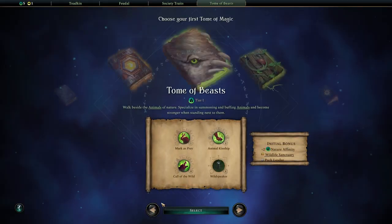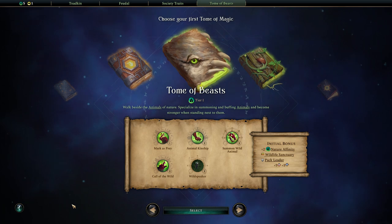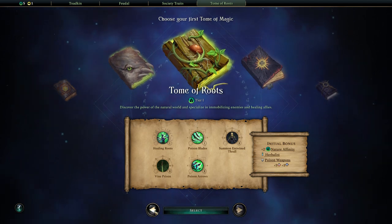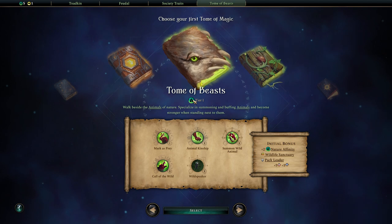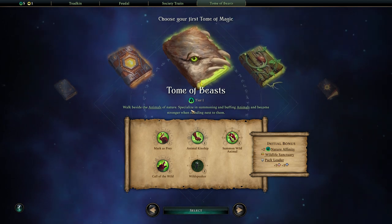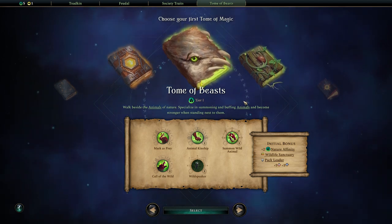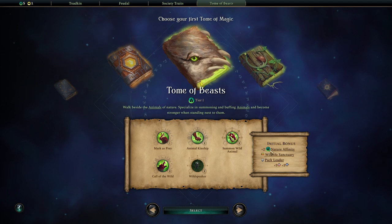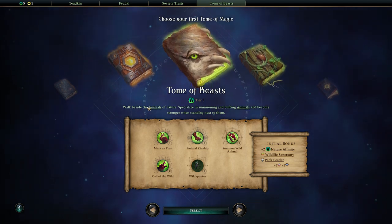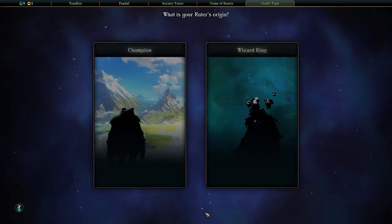The frogs - obviously, why wouldn't they be? Now we choose our first tome of magic. The tomes of magic are basically tech trees as you know them elsewhere, and you basically walk through them. You don't get through all of them, but some of them. It makes sense to pick something aligned with what you have. At this point we have three green - one from feudal, two from adept settlers and adept seafarers. Going the green route would help us. Tome of Beasts - we walk beside animals, and I think that's really cute for frog people. We'll start with the Tome of Beasts.